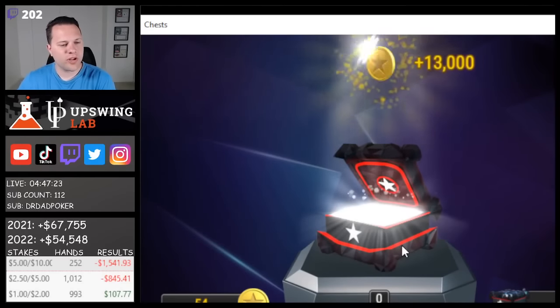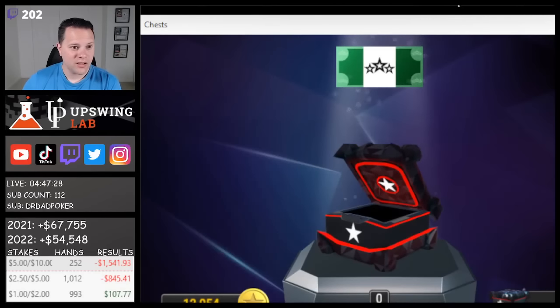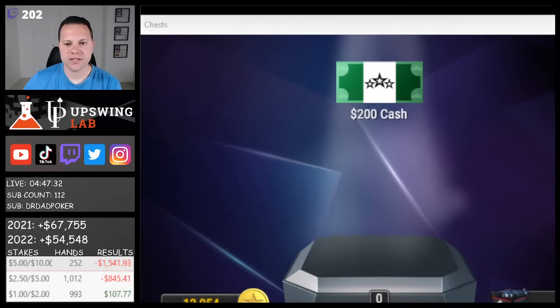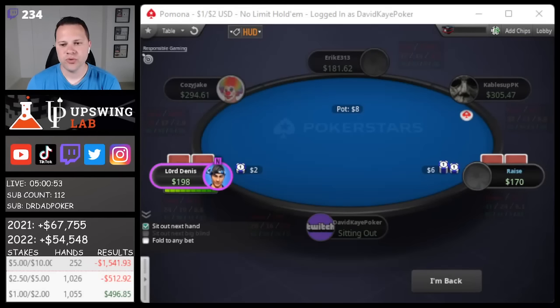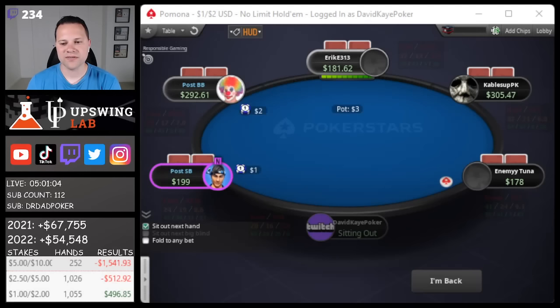Another PokerStars chest for us here, getting some rake back on this losing session. $130 worth of coins and then we're gonna get $200 in cash, giving us $330 total. That wraps up our cash game session today — we played five hours at 5/10, 2/5, and 1/2. In the 5/10 game: 252 hands, minus $1,541. 2/5: 1,026 hands, minus $512. 1/2: 1,055 hands, plus $496. Total loss: minus $1,558.